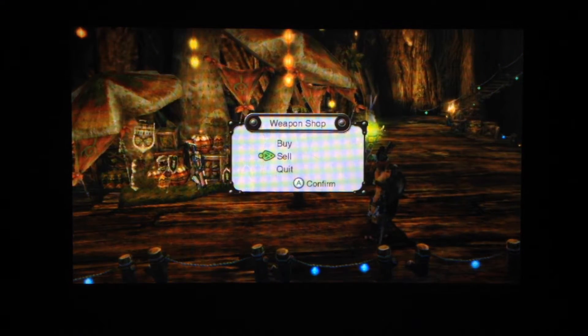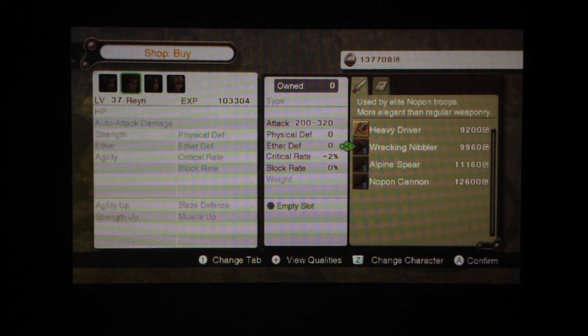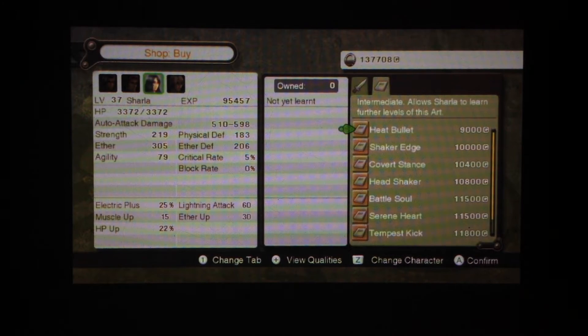Now I'm going to check out the shops while I'm at it. I'm not going to sell stuff. But we have the Heavy Driver which is really good, that no one can equip. Some decent stuff. And we have Artbooks.